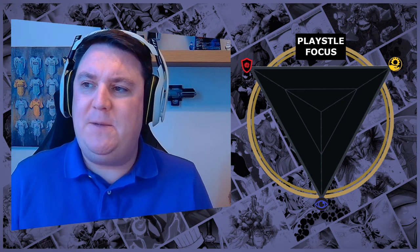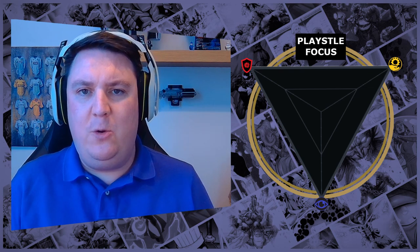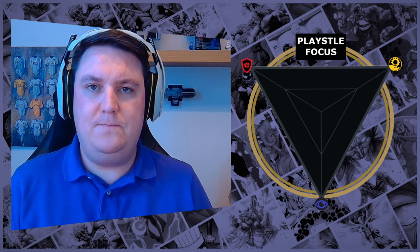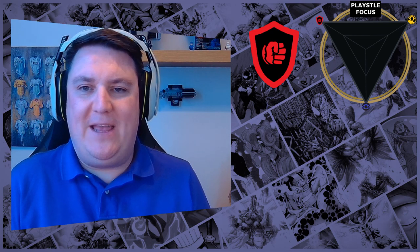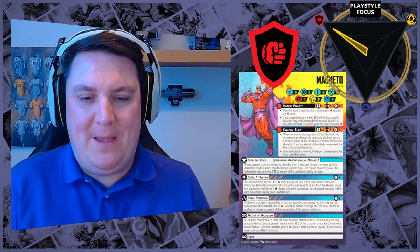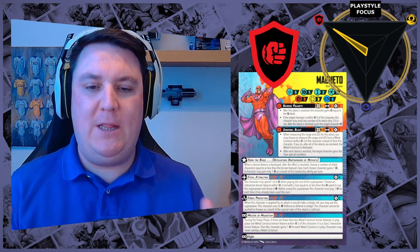These are not hard-and-fast rules — it's more of a spectrum. You'll see this in a graphic we have that shows each character. We've tried to pick one character from each category that embodies a great degree of their kit within one of the pillars. Starting off with attrition, one of our favorite characters — Magneto.